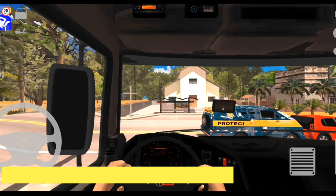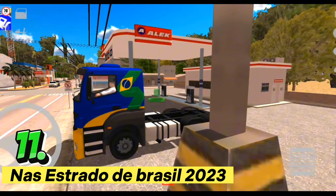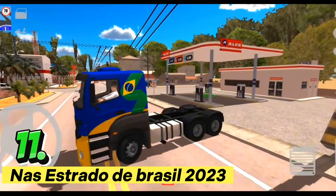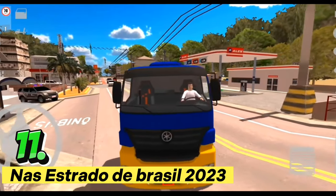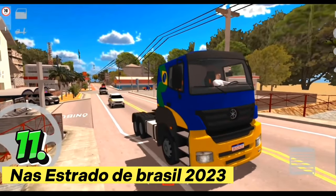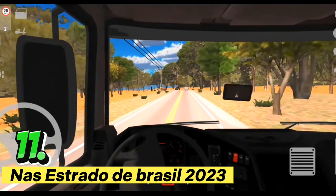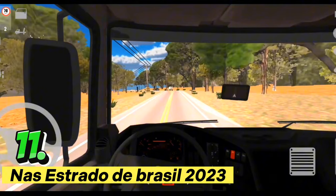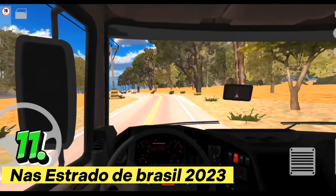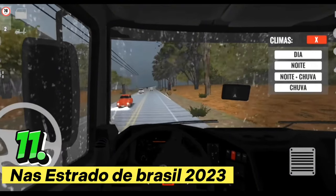The number 11 game here is NASA Strato de Brazil 2023. This is a good game where you can drive different types of vehicles, including a minivan, a car, a rigid truck, and lots of Brazil-based vehicles. The game features a real environment in Brazil with beautiful places to drive to. NASA Strato de Brazil also has good optimization in terms of smoothness, making it playable on all types of devices including low-end ones.